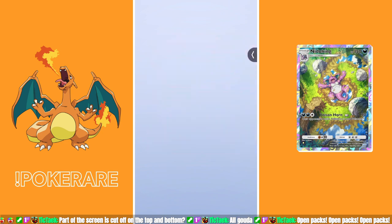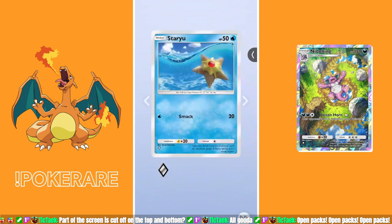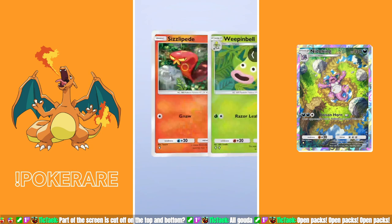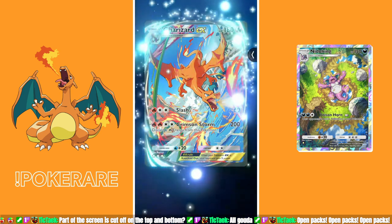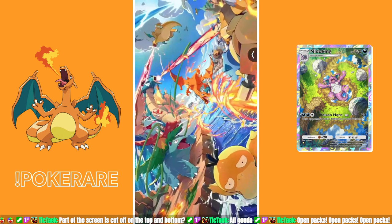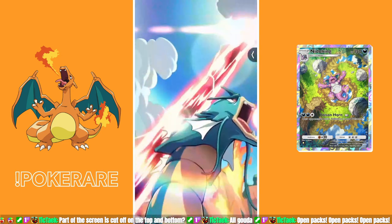Pack number three. First card is a Minccino — I don't know how to pronounce that and I don't know this Pokemon, sorry, I'm a boomer in Pokemon years. Staryu — I appreciate a good Staryu; if only I could get a Starmie. Weepinbell — new Pokemon, let's go, an OG. I've got so many Sizzlipedes. You've got to be kidding me — pack three, ladies and gentlemen — the card that I want...